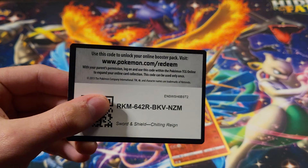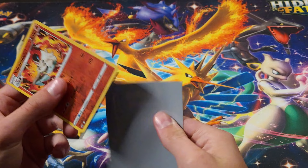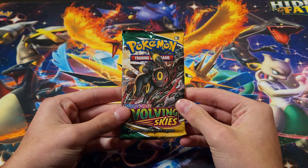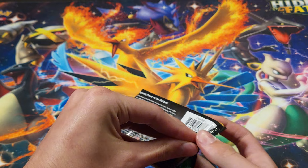Well, I'll go ahead and give away that code anyway because I accidentally revealed it. Sorry guys. Alright, let's go ahead and sleeve up this cool reverse rare — love it. Alright, Evolving Skies. I'm gonna go ahead and open it up. Evolving Skies — still trying to pull that Umbreon V MAX alt art.